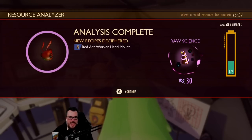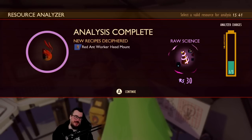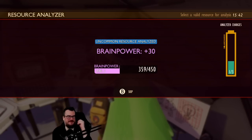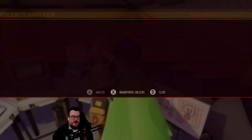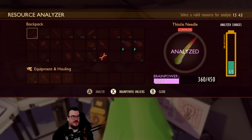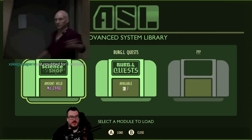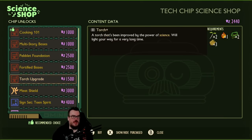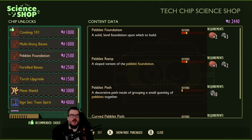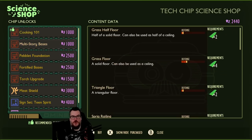Red ant worker head mount. Is it gonna go down as the most ludicrous statement in American politics? People have said some pretty dumb shit over throughout history. Science shop — so I have 2,440 science.